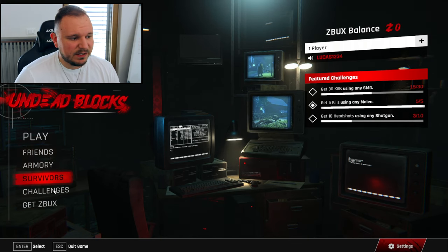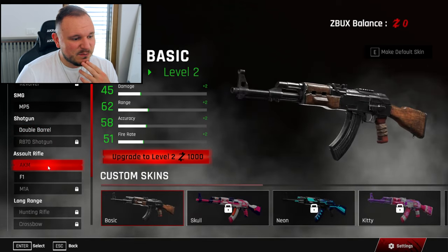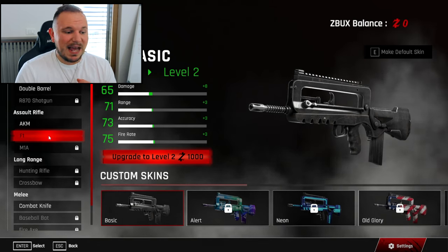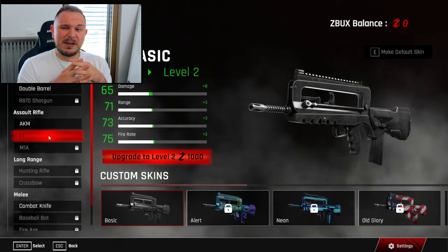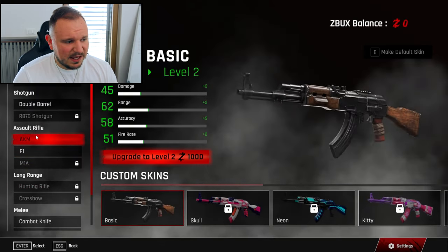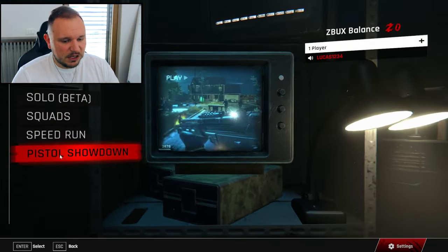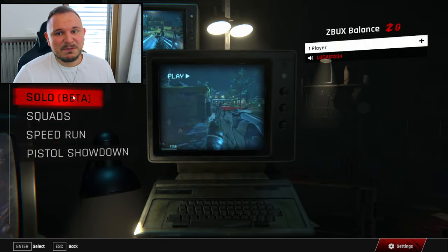Here's the main menu — it definitely looks very slick, very responsive, reminds me a lot of Left 4 Dead, which is a good thing. In the armory we can see all the different kinds of weapons available. You can upgrade them right there for Z-Bucks — apparently 1,000 Z-Bucks to upgrade a weapon, though I'm not sure if that's just for beta testing. From hunting rifles to crossbows, AK-47s, shotguns — everything you'd need, plus different skins. Going to play, we have Solo, Squads, Speedrun, and Pistol Showdown. It definitely has the feel of a AAA game and not one of those bad crypto games out there.